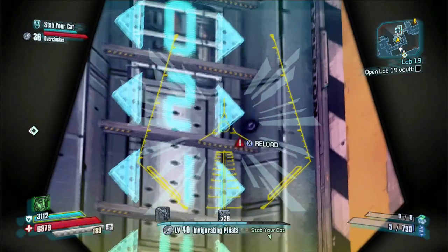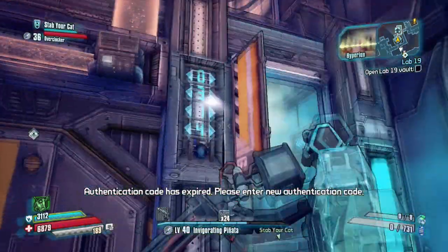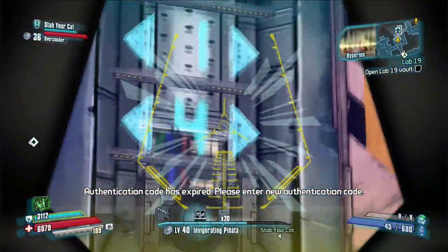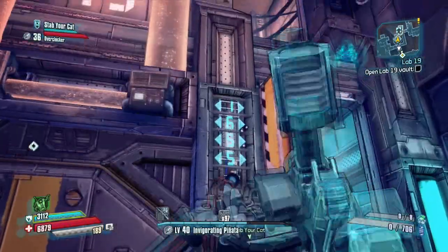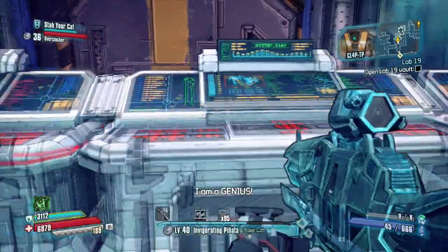You also have a specific time limit, and if the time runs out, the numbers will change for the code. As you can see, it happened to me and the code changed on the wall on the other end of the map. Once you open the Lab 19 vault, you will notice that the Tiny Destroyer is inside.